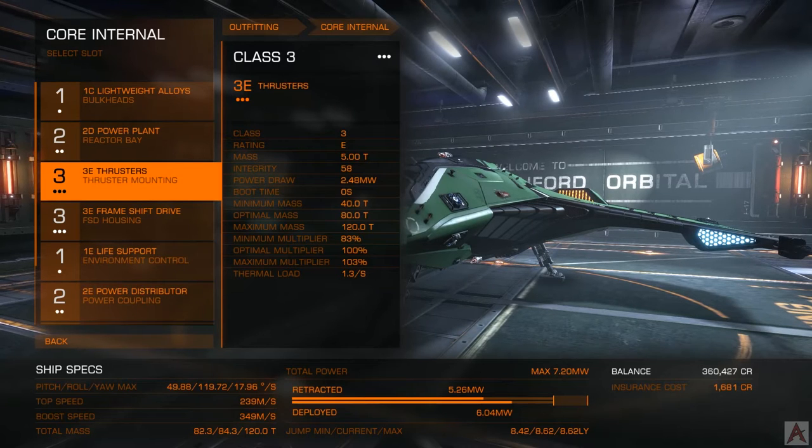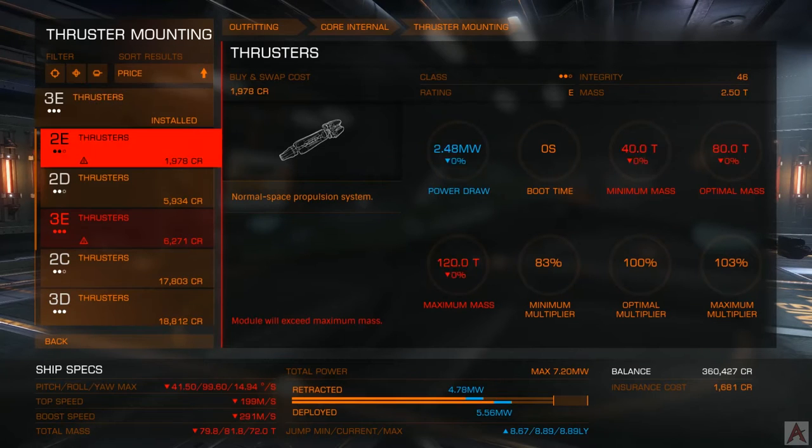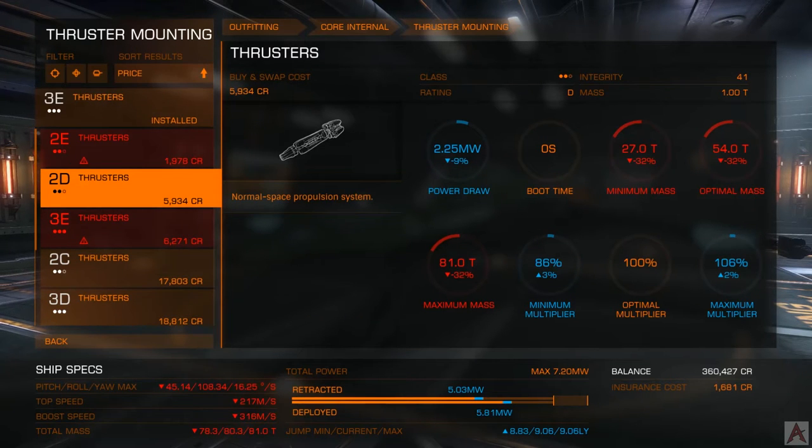There's also a nice web configurator called Coriolis.io — I'll put a link to that down in the video description. I'll also put a link directly to the fitting we're doing on the Viper in case you'd like to emulate it yourself. The power plant determines the amount of power output you have.